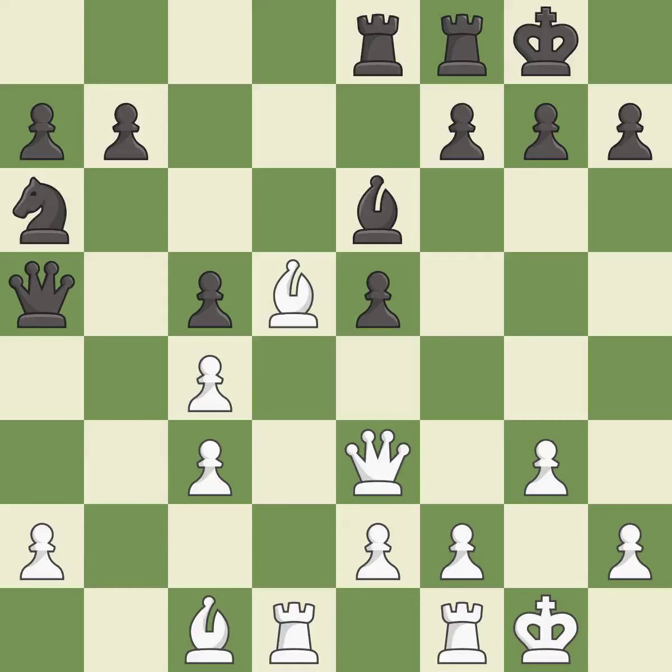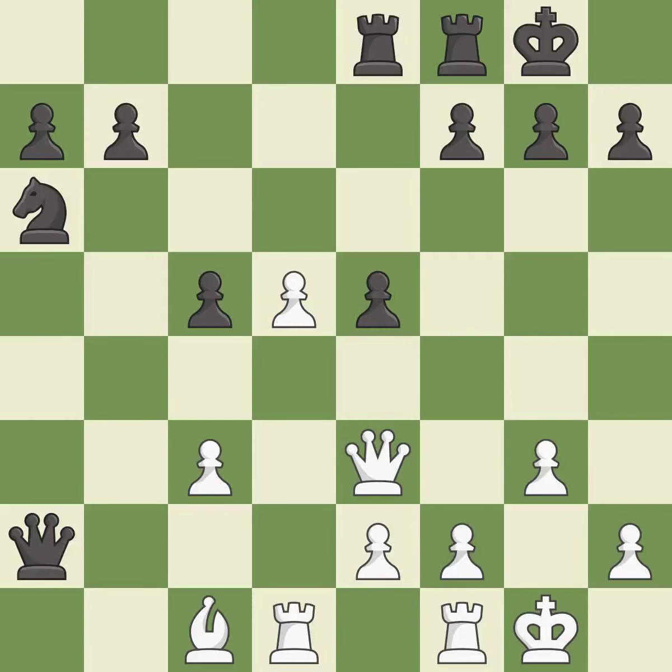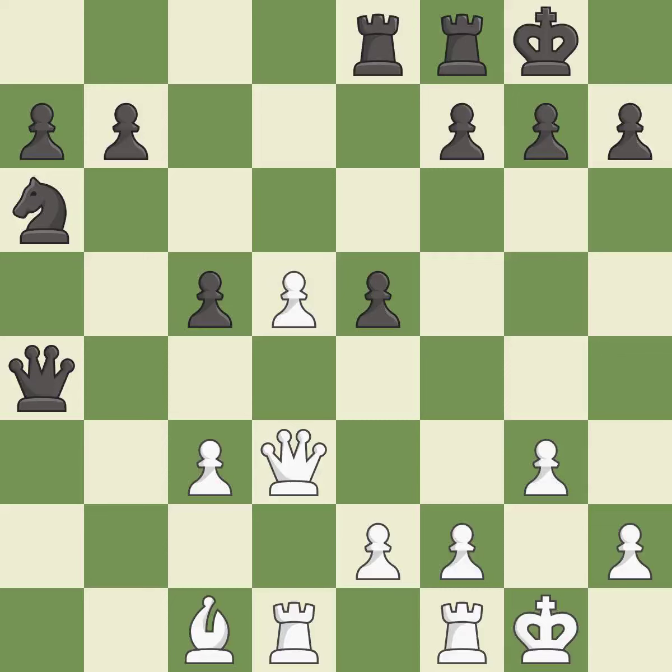This moves the bishop to safety. This captures a bishop and eliminates a threat. Takes back. That pawn was free for the taking — that's what I would have recommended. This threatens to kick a queen. This allows the opponent to kick a queen — it is an inaccuracy. This kicks an opposing queen.